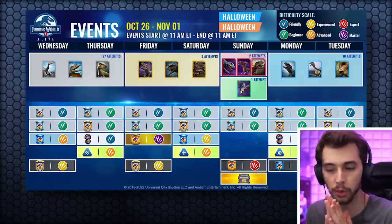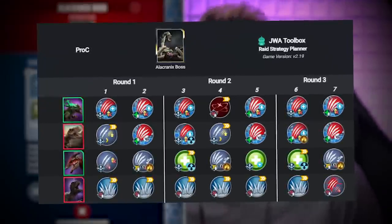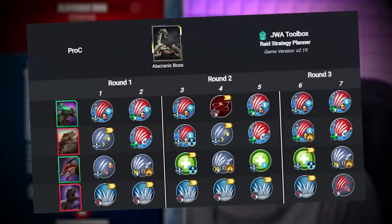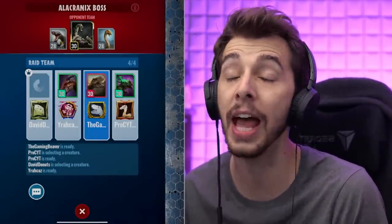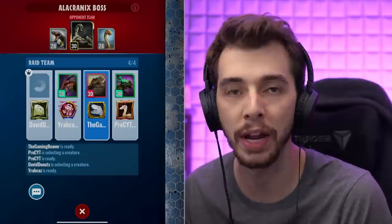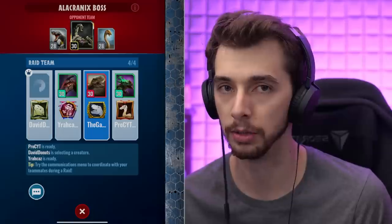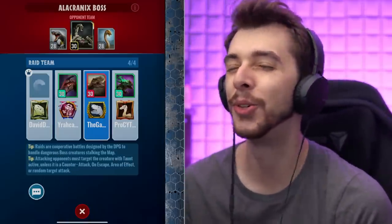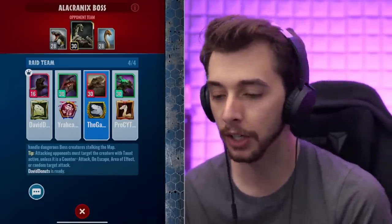Let's get into this crazy raid! Here's the strategy: I'm being Rexy, we've got a Thordor — good for hitting most things and cleansing itself — Paratops as a great healer for support, and Scorpius Rex as the utility, going for toxic moves at the end. Paratops removes buffs and decreases attack; Rexy and Thordor just hit everything including minions, then deal massive damage. Quick thank you to Pro-C, Yurakaz, and David for setting this up — those guys make all raids easy.